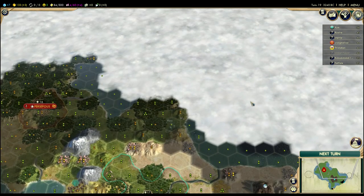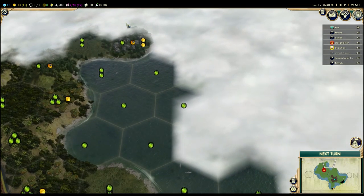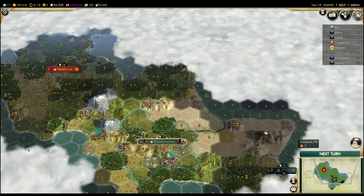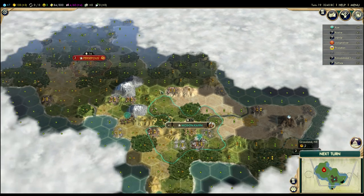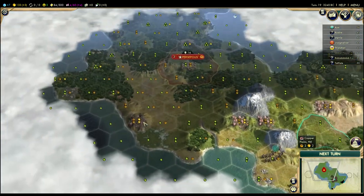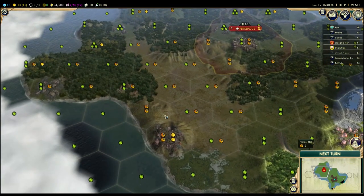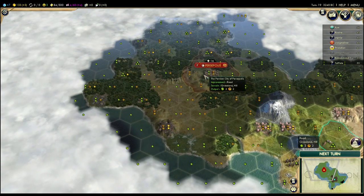Everything's coming up Millhouse here. I've explored my region but haven't explored up here yet — I think there's probably more land this way. This might be an inland sea; it looks like water comes around that way. So I'll probably try to build a city up here somewhere, and I'll probably try to build a city right here to get into his territory. I really want the city over here because I want to get these citrus.